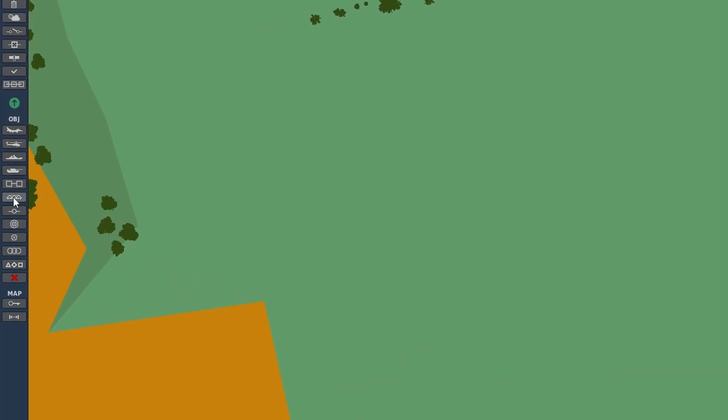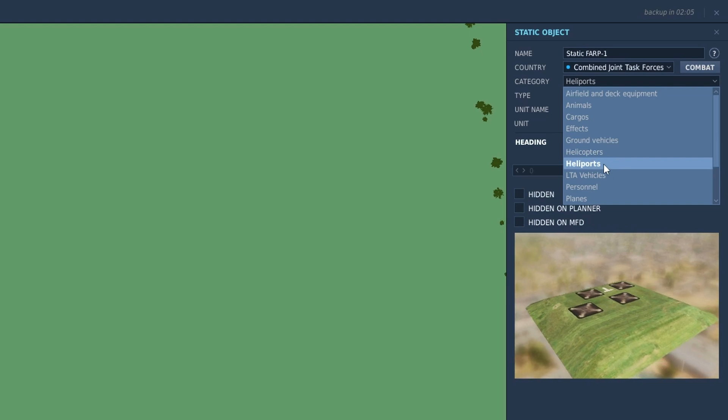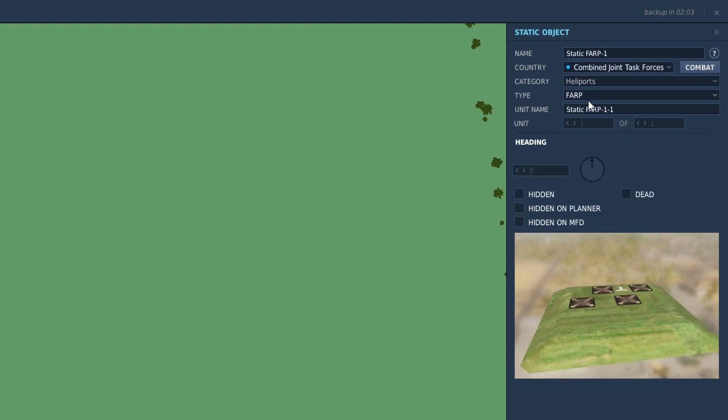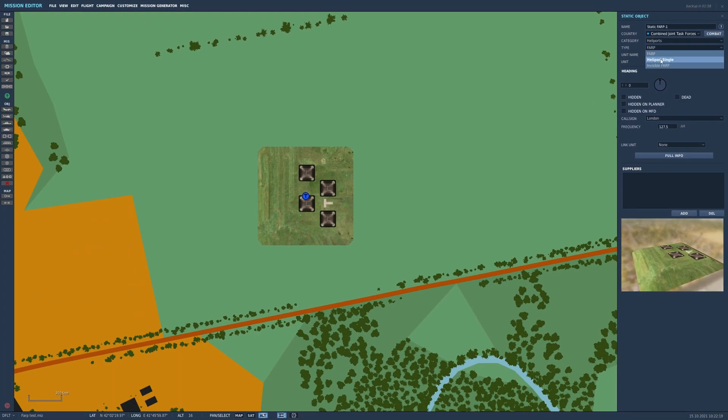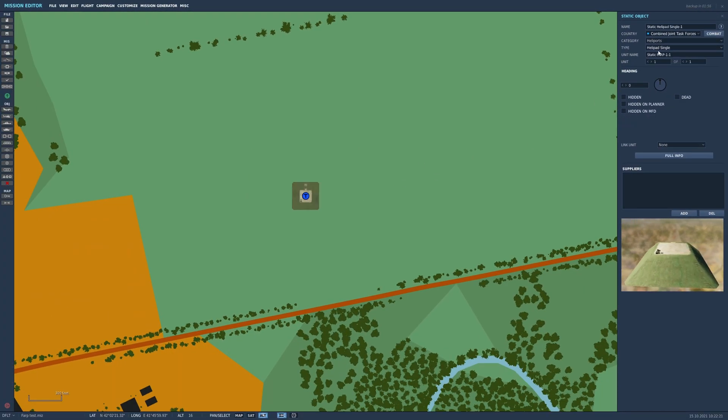Starting on the left-hand side, click the static objects button. Go to the heliports tab if it's not already selected, and choose any of these three: you have a FARP, a helipad single, or the invisible FARP. They all work the same.